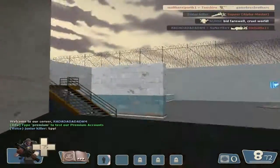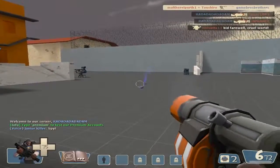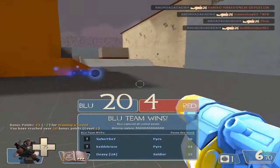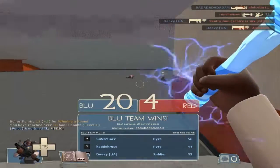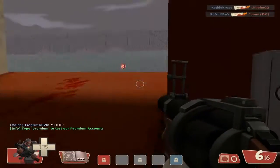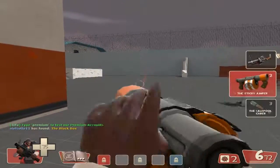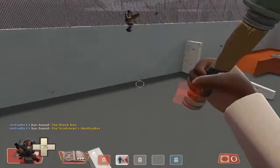Let's try and kill somebody with the Ullapool Caber — it won't work with a sentry there, and I hate sentries. This server only lets you have two stickies, which kind of sucks. And we've won! Teams scrambled — okay, doesn't matter, we're gonna try it out and wreck face.